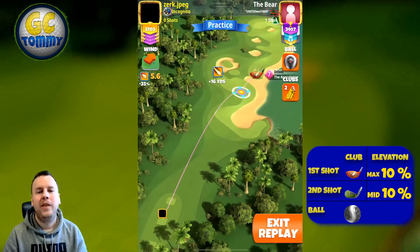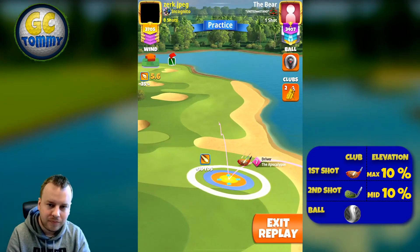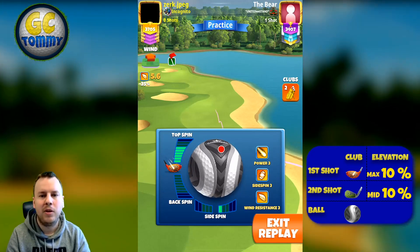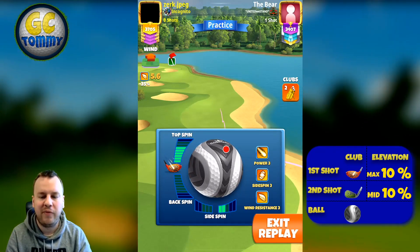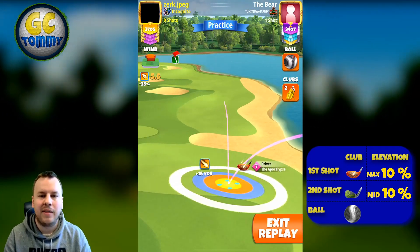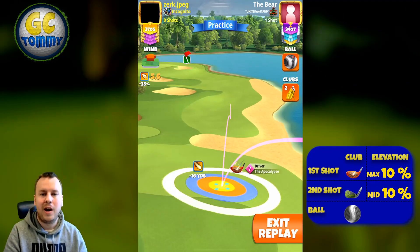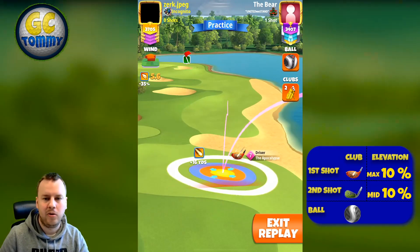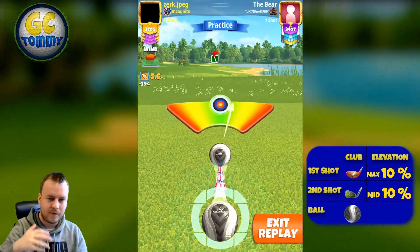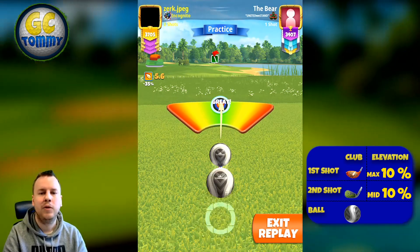We're going to start off with a drive here. With a tailwind, we want to bounce either before the rough and sand in the center, or play directly over the sand if we have a power fireball. The wind is very low, so I'm judging it impossible to go directly over, so I'm choosing a bounce over instead.